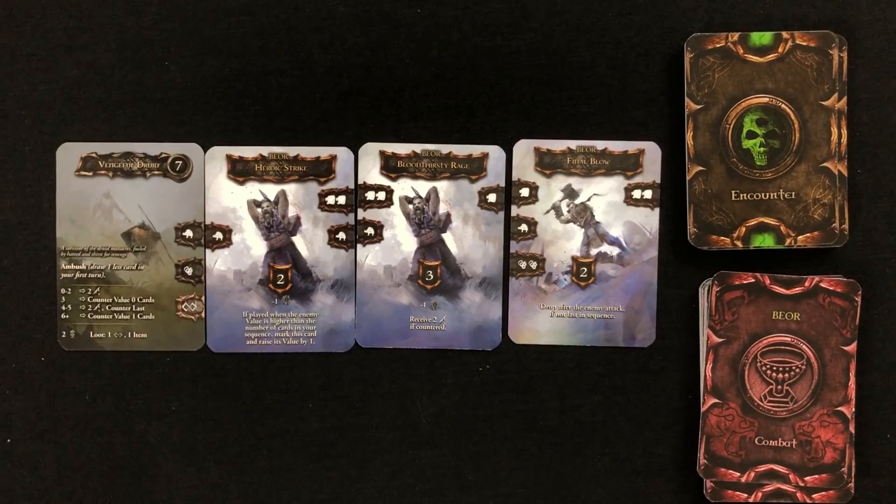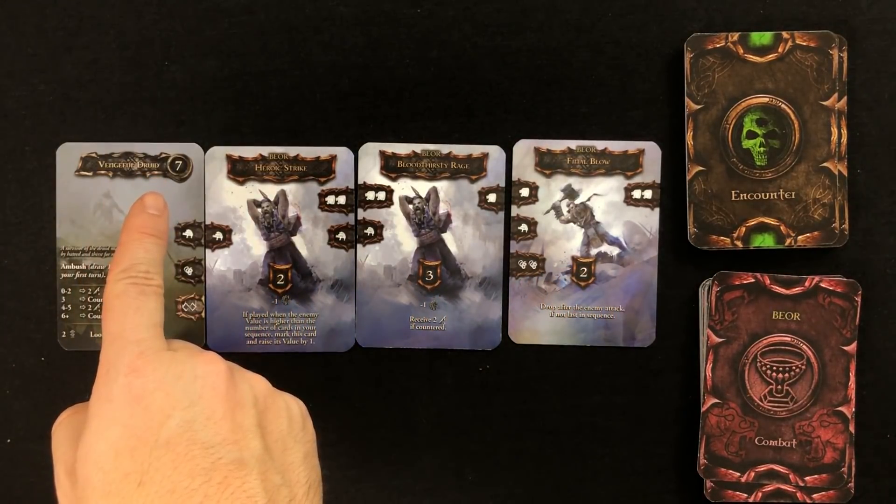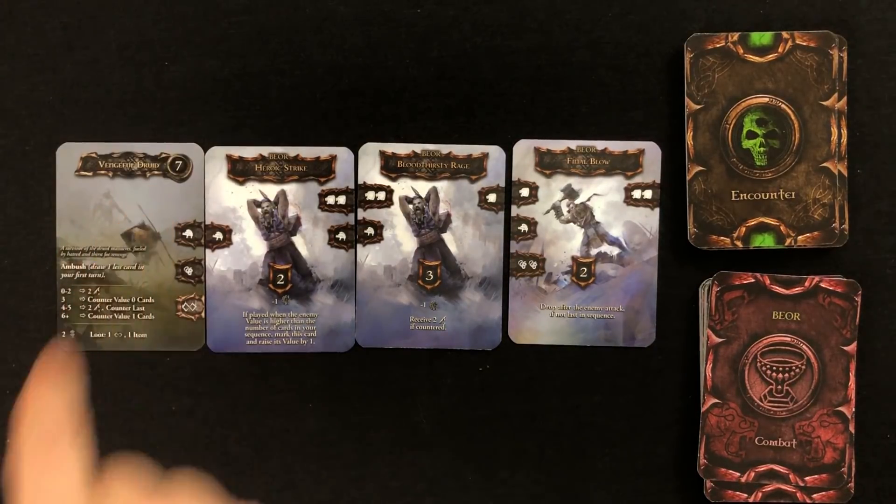After you're done laying down cards, add up how many points you've generated thus far. In this example, we've generated seven points. Now, there are special effects on both our cards and the enemy cards that could greatly affect the battle in many different ways, but we won't get into all of that here. For this example, we'll just focus on the numbers. Compare the number of points you've generated to the enemy number. If it's equal to, or more than, this number, the enemy is defeated. At which point, you earn the reward listed here.